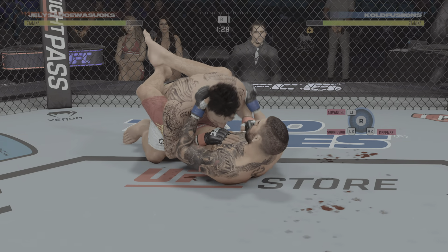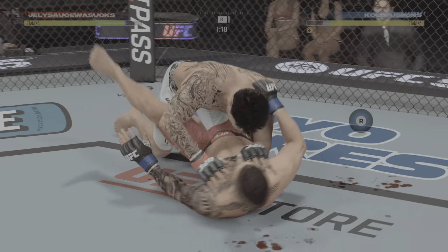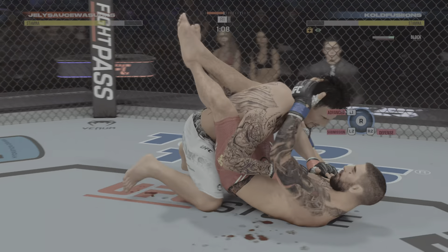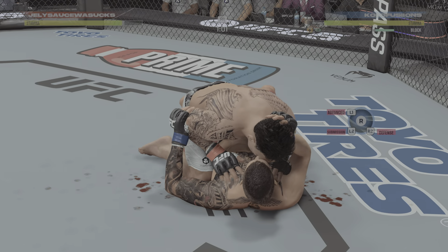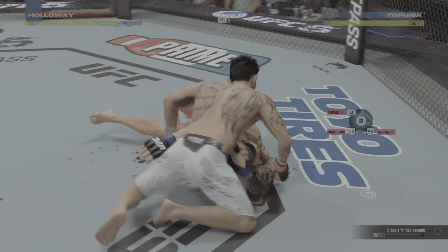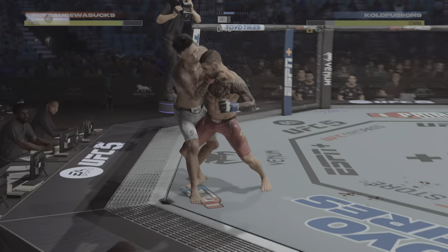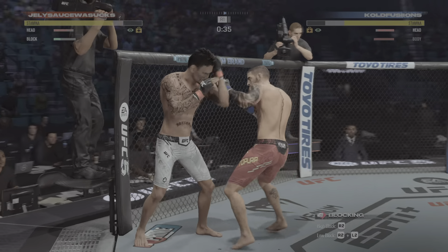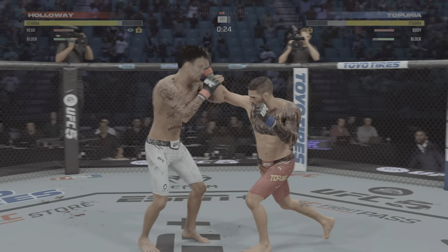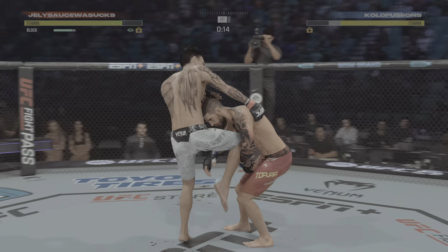He drops down inside the now-closed guard of his opponent. Let's see how patient he is as he attacks a submission or big ground and pound. You gotta love the ground and pound strikes here. Another strike lands from the top. He passes the half guard now, and he's not posturing to land punches, so look for a submission attempt. He gets back to his feet after that extended battle on the ground, and the crowd is loving it, going crazy because they appreciate high-level mixed martial arts.